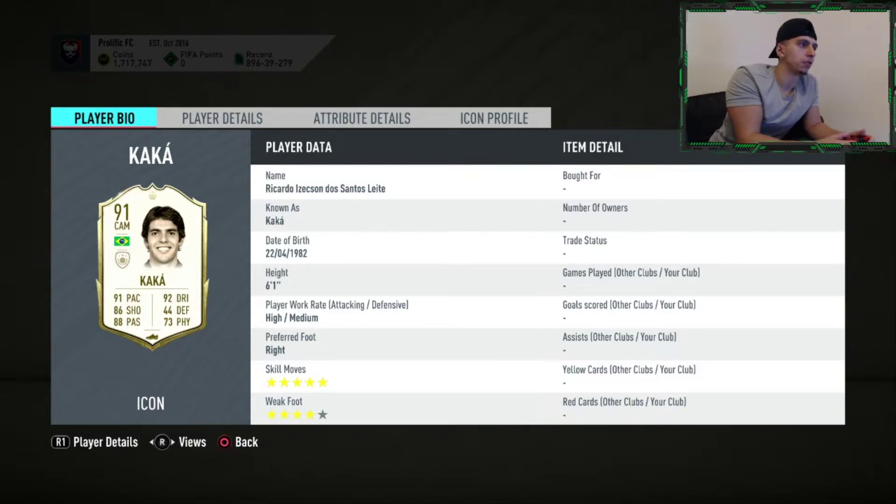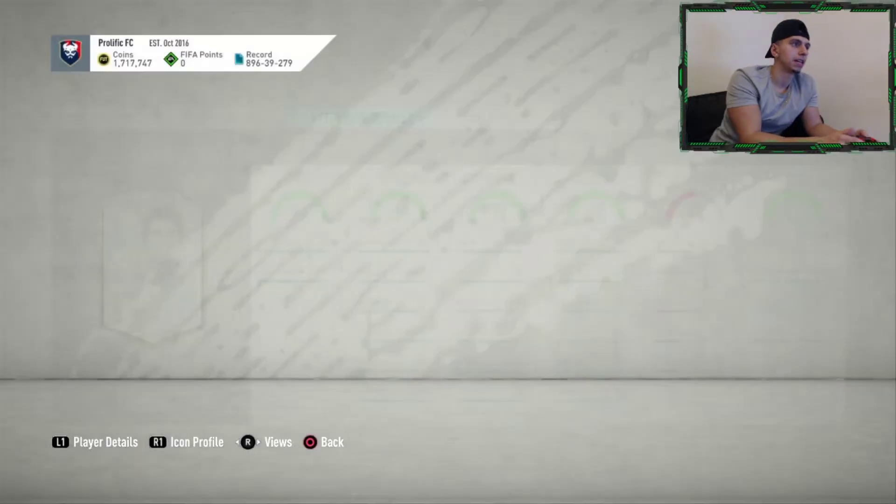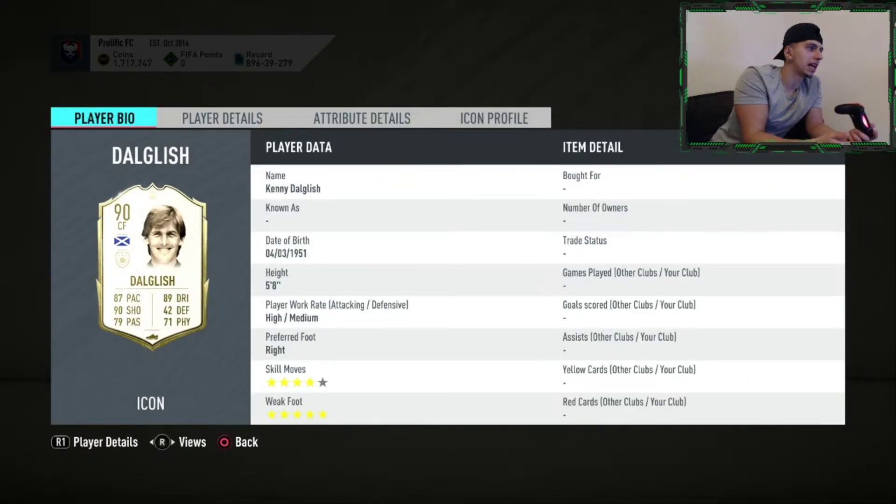Kaka — Brazilian, ex-Ballon d'Or winner. Five star, four star, very good. Six foot one, high/medium — as good as you're going to get. He's pacey, good at dribbling, good at shooting, quite strong, and stamina is very good as well. Probably use a hunter card on him — it's a very good card. I'd actually play him as a CAM if I were to use him.